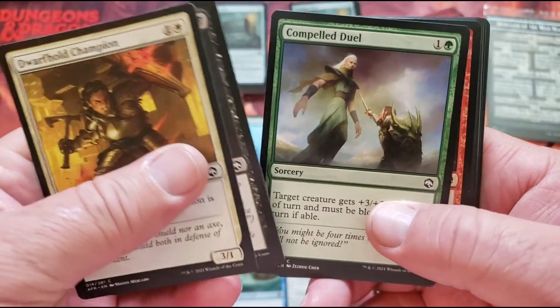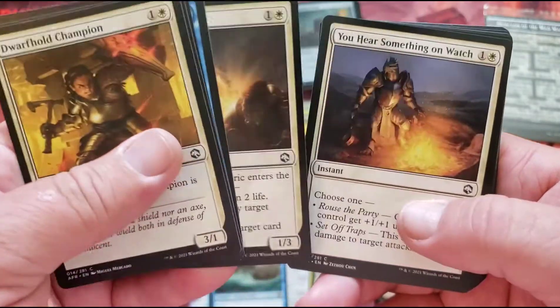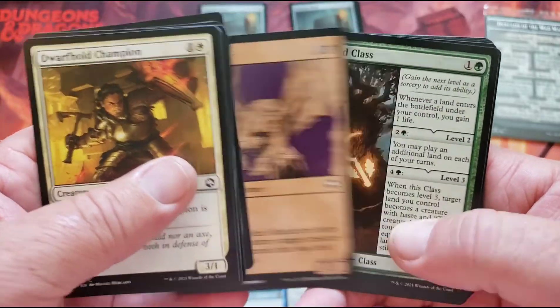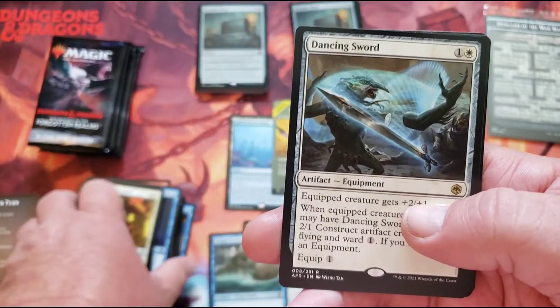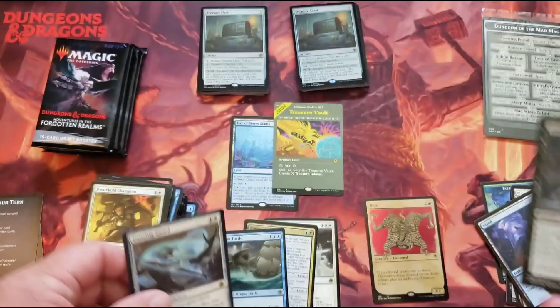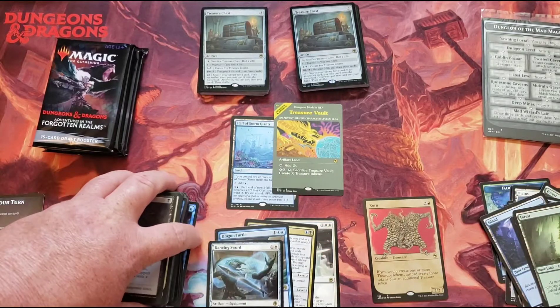Champion. Duel. Sword. Seeker. Cleric. Trap. Manticore. Those arts are cool though — I do like those arts. Dancing sword — we pulled that out of the packs that we opened a couple days ago. What was it, Monday?